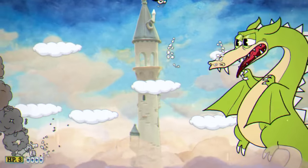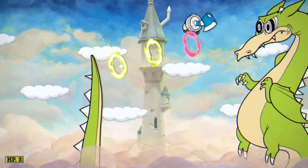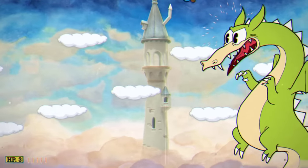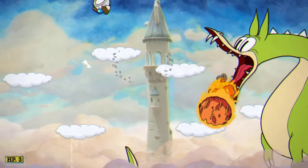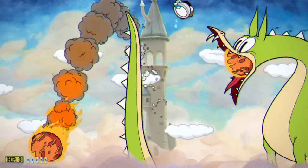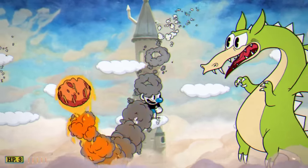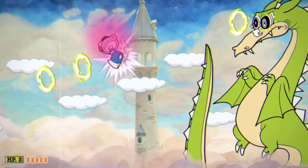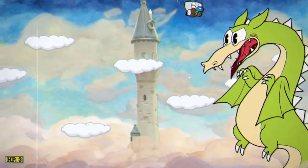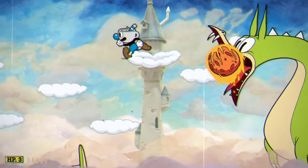Grim's attacks in this phase are a three-ringed beam that he'll shoot two to three times, with the last one being parryable. I usually try to parry it when possible to have more movement options at any given time, since without dashing we're completely at the will of RNG cloud patterns. If Grim uses this attack or is about to, I back up to consistently avoid it and move between clouds on different elevations to always have a safe escape.